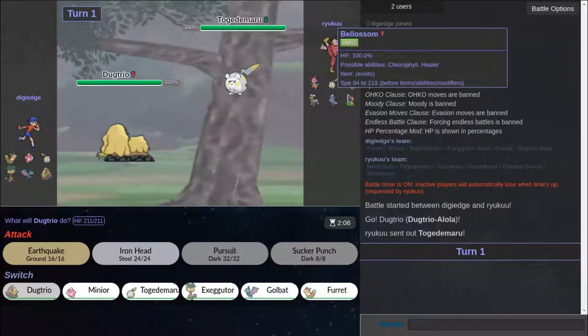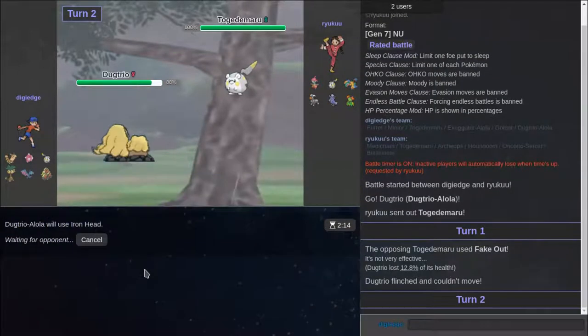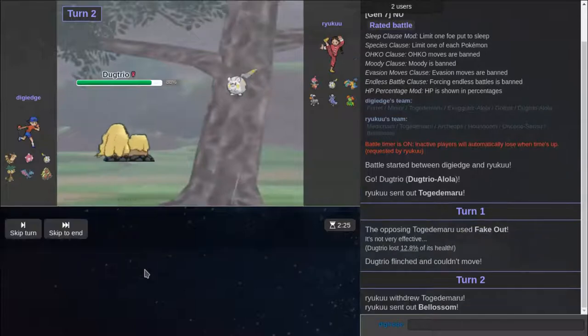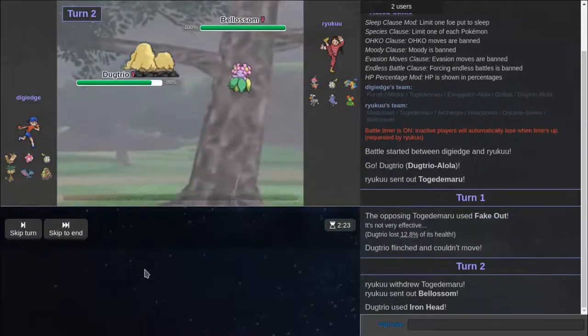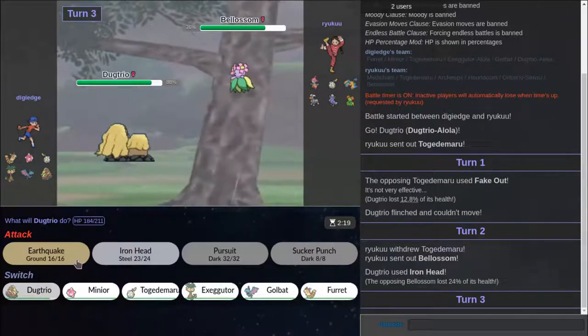Do I predict any other Pokemon to switch in to resist my Earthquake? Do I resist anything? He has a Fake Out — he has a good moveset. Good, I'm glad I clicked Iron Head. I think Earthquake would have done more. No, it wouldn't.